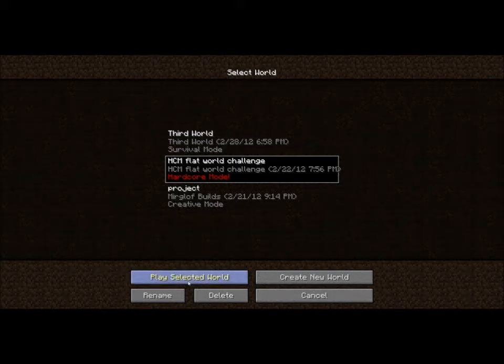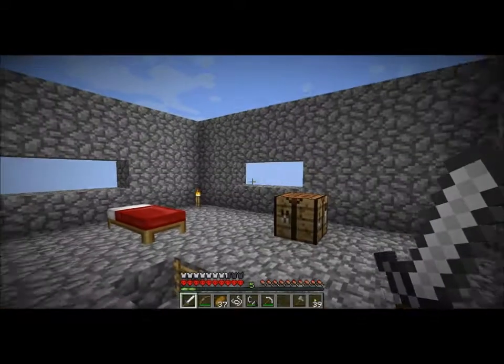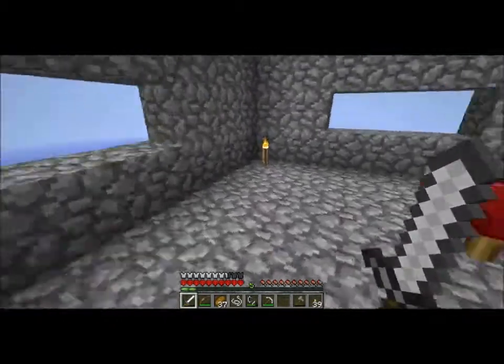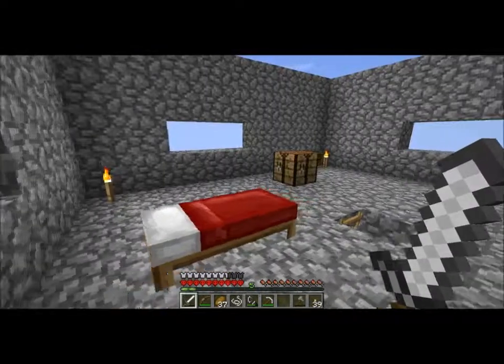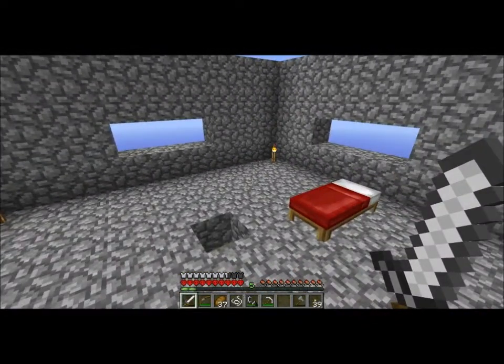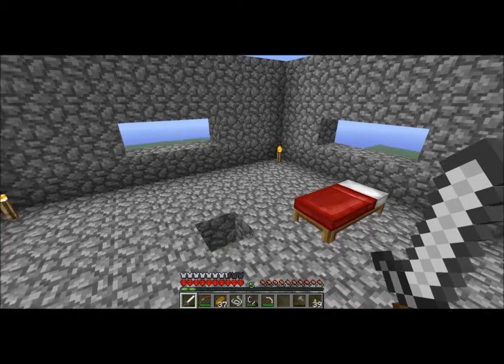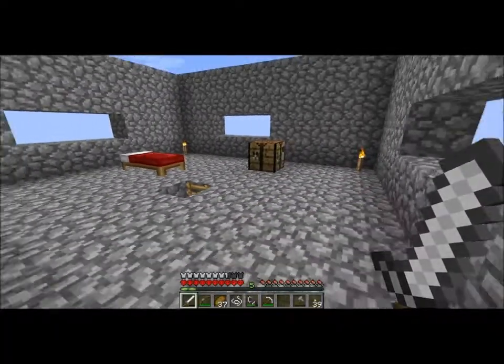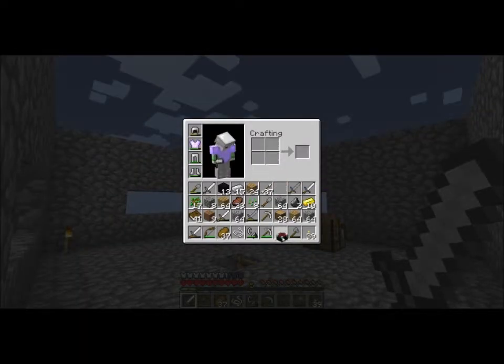Hey, this is Myrgloth and this is the Hardcored Mode Super Flat World Challenge. In the last video we left off finally getting back to the Super Flat World Headquarters. But the goal is to get 80 gold ingots, to make 20 gold blocks, to make a Minjer Sponge made of gold. And what we're going to do is...